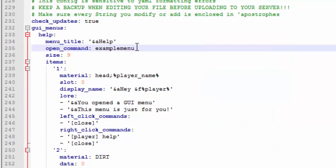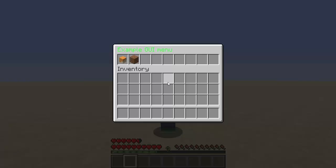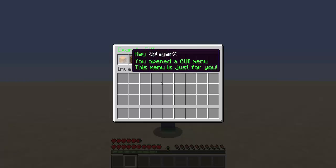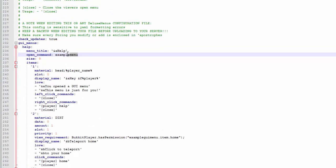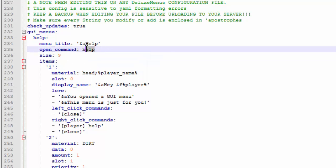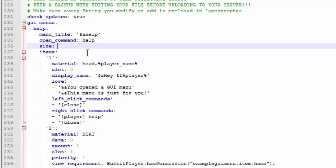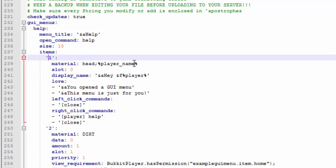The command field is without the slash — that's what players will type to open the GUI. Right now it's 'example menu', so I'm going to change this command to 'help', since slash help is a common command players use in Minecraft servers. Then for the size, nine squares is currently set, but I'm going to make it bigger and set it to 18 — that's two rows.